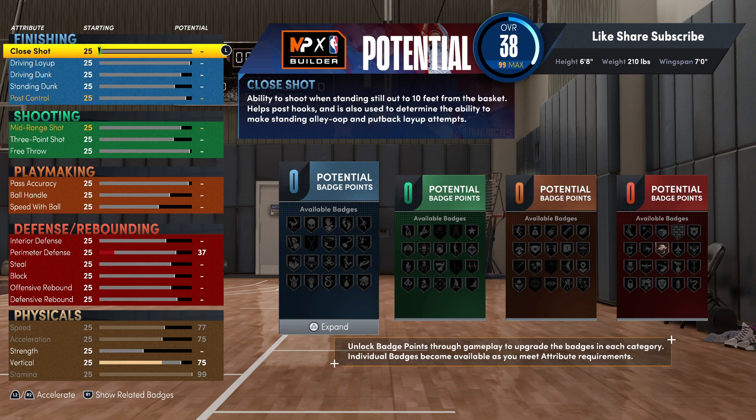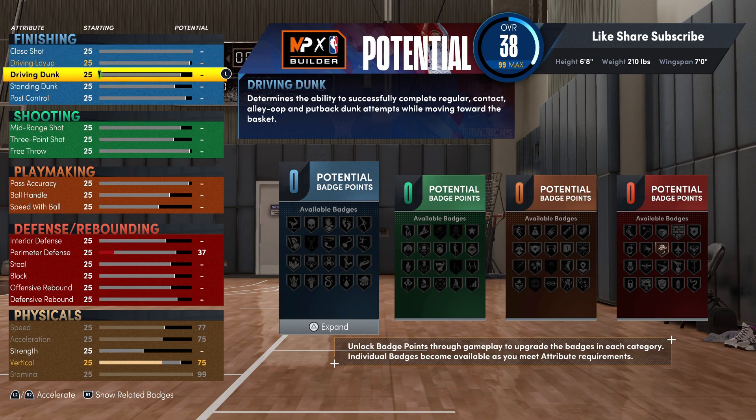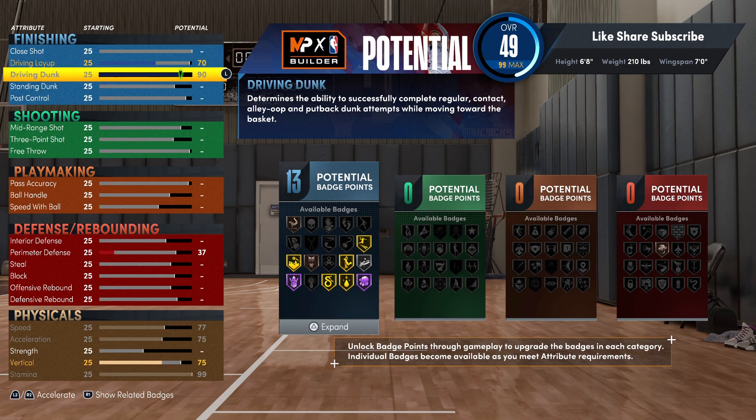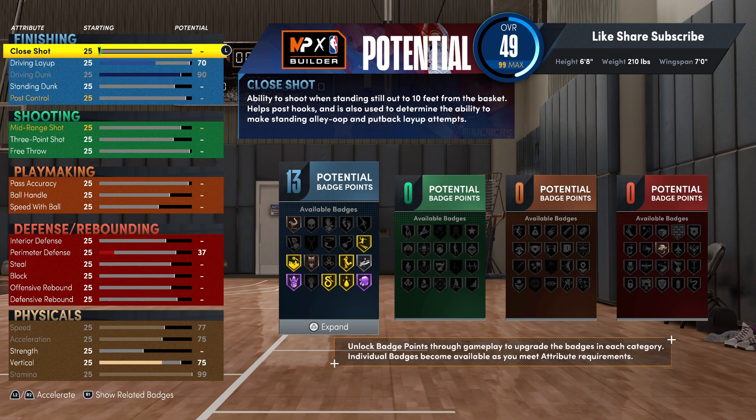Jumping right into the finishing — you definitely want to get a 90 driving dunk. That's gonna give you the gold posterizer, gold limitless takeoff, and gold slithery — very important badges. Close shot you're gonna put on too, so you got the ability to play in the post.